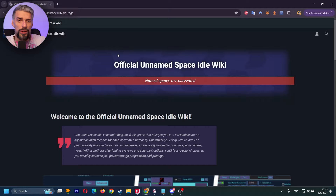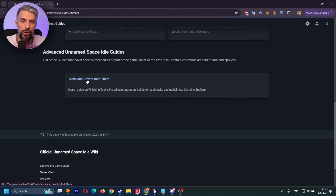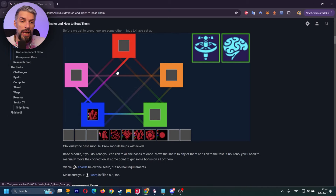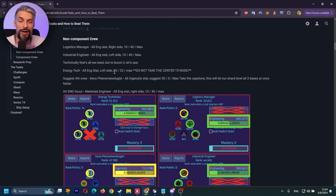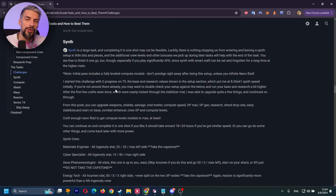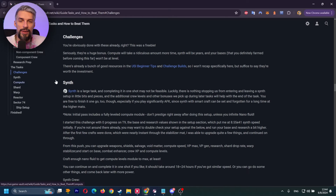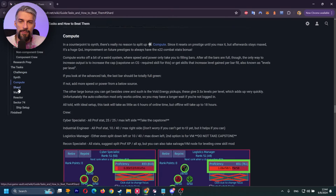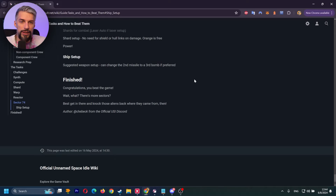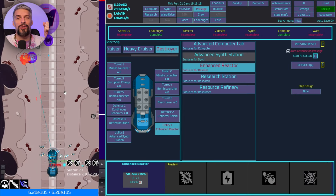Let's check the wiki for what completing these tasks will give us. In the text guides under Tasks, we have all the info — requirements, preparation, and where you want to be before attempting them. The proper order is: Synth, Compute, Shard, Warp, Reactor, then Sector 74. There's a specific ship setup for this. I'll try to do it without the guide though.